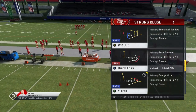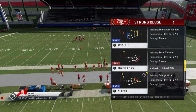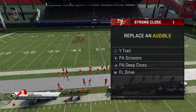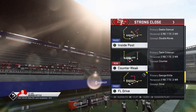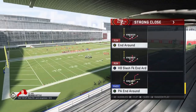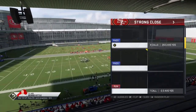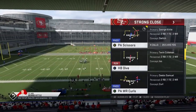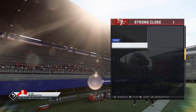The first play I'm going to pick is the Y Trail — a really glitchy play that needs zero adjustments to be effective. I'm going to put all of these plays in my audibles. I'm going to show you a cover 2 beater, a cover 3 beater, and a cover 4 beater, all of which are one-play touchdowns — including the FL Drive, the deep cross, and the P.A. Scissors. All of these plays can be home runs against cover 2, 3, and 4.